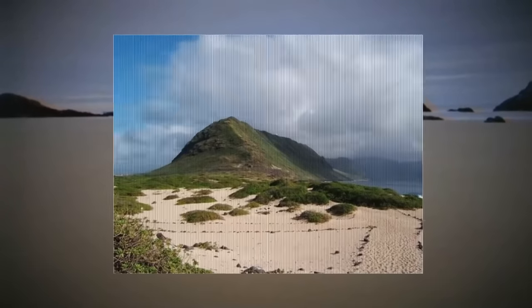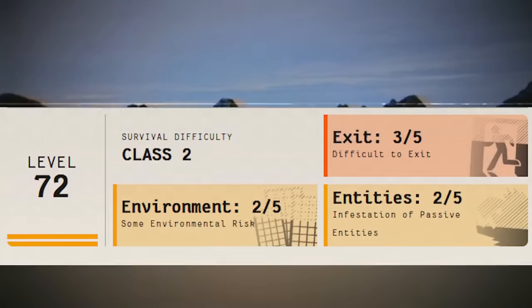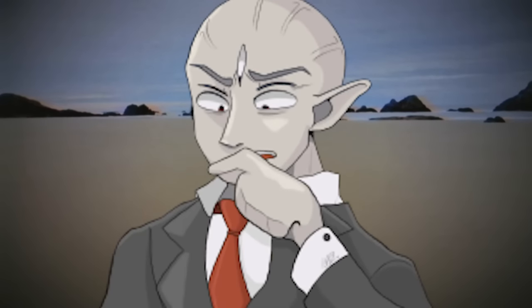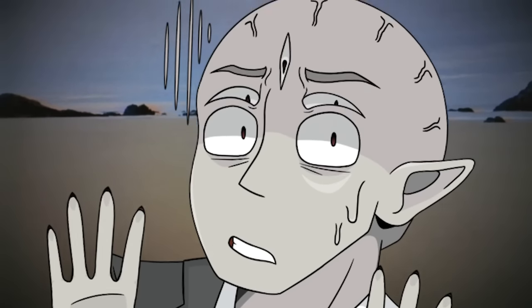Level 72 of the backrooms is the 73rd level in the catalog, and it's classified as a class 2 difficulty, with an environmental difficulty of 2 out of 5, an entity difficulty of 2 out of 5, and an exit difficulty of 3 out of 5. Although you'll see why that really doesn't matter, because it's actually really dangerous here — definitely more so than a class 2.